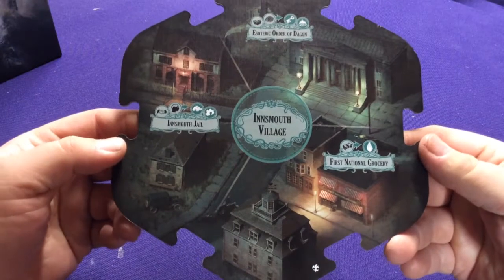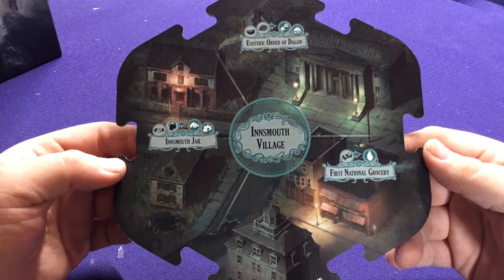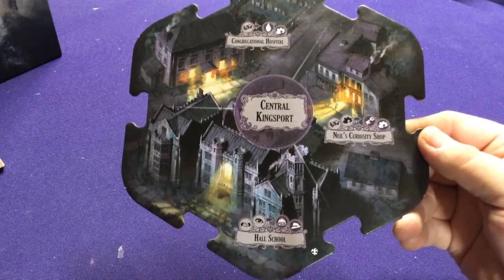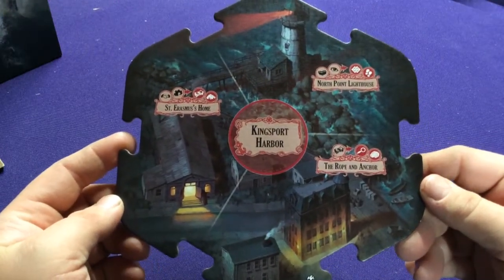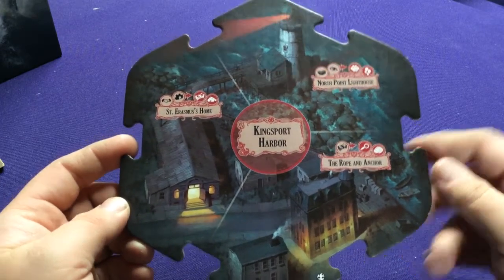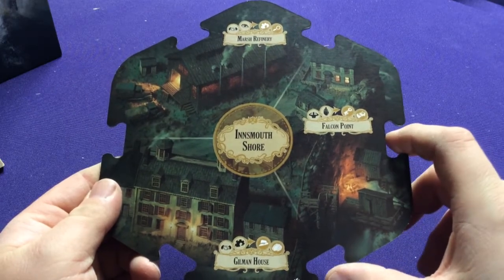First we have the Innsmouth Village tile, which has First National Grocery, Innsmouth Jail, and the Esoteric Order of Dagon. Flipping it over, we get Central Kingsport with Neal's Curiosity Shop, The Hall School, and The Congressional Hospital. We're also going to get Kingsport Harbor with North Point Lighthouse, Roping Anchor, and Sir Emerius' House. On the flip side we get Innsmouth Shore, which has Fulcan Point, Marsh Refinery, and Gilman House. So that's four brand new locations.